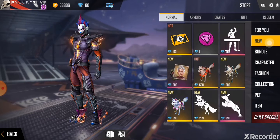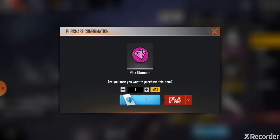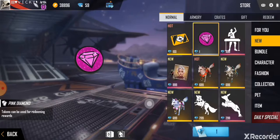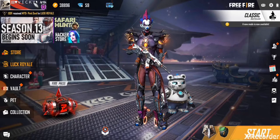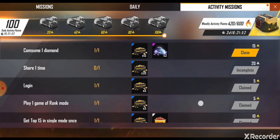In the new option, you can buy 1 pink diamond. You have to simply buy anything. After that, you will get 3 diamonds free.